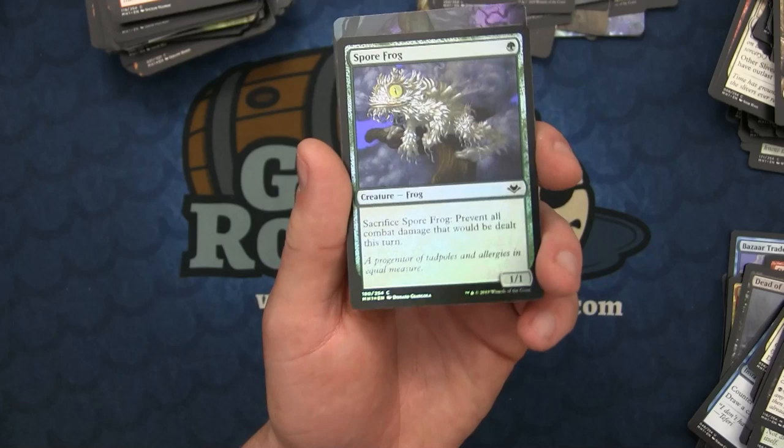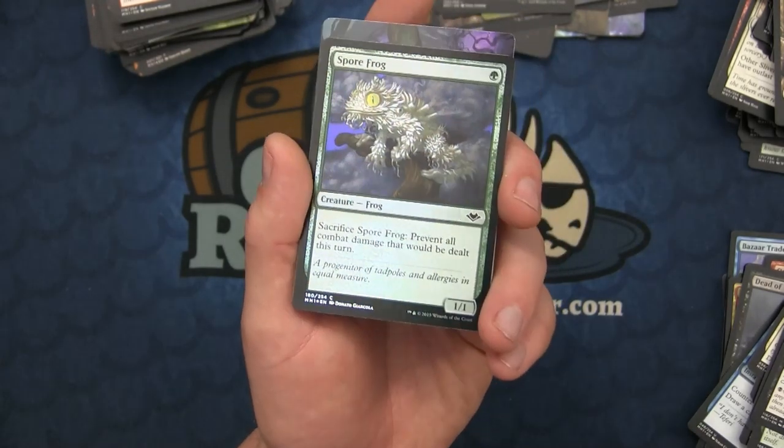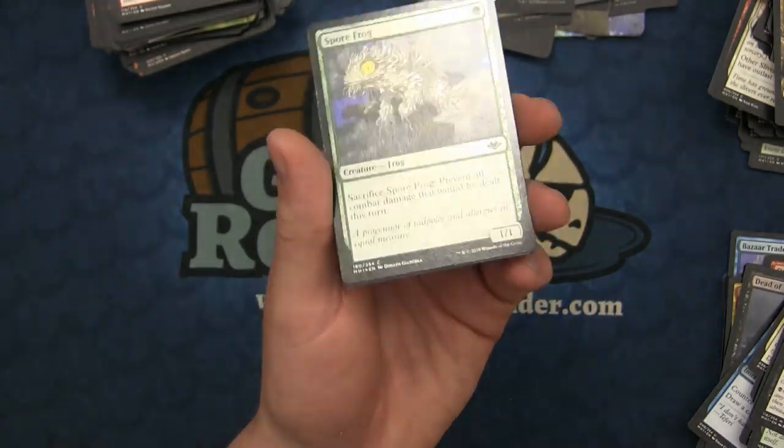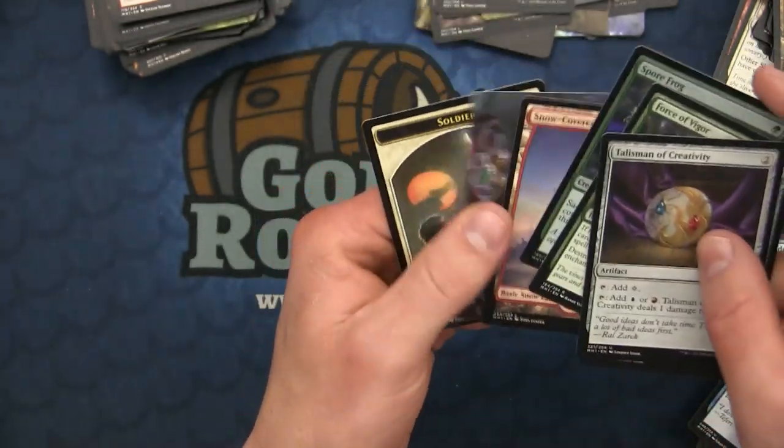And a foil Spore Frog - that's actually pretty cool. Was this available in foil before? I can't remember what set it came from - there might not be a foil version of this before. This one might hold some value.